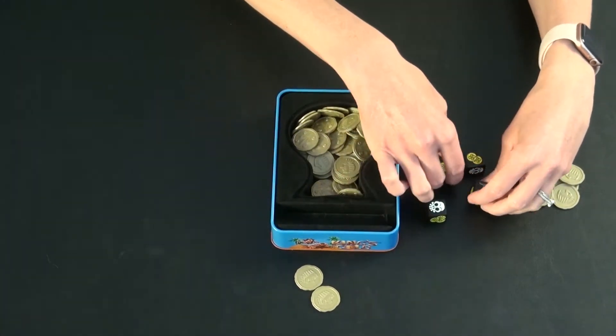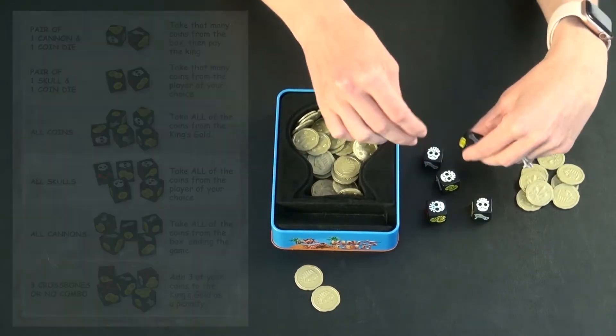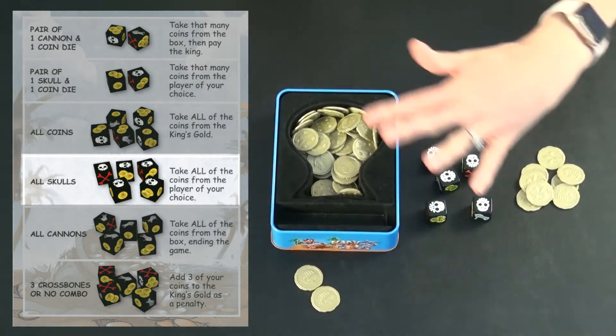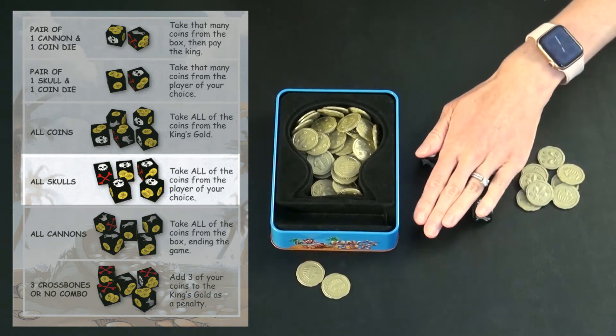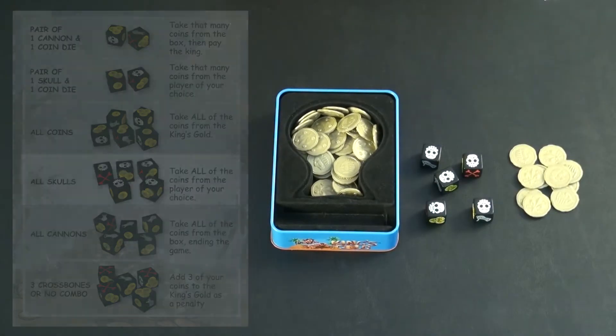You can also roll all skulls, which lets you steal all the coins from one opponent. It's early in the game so there's not a lot out there, but this can be really great later on. So if the only other person with coins is this player, you could take all of their coins and add them to your stack.